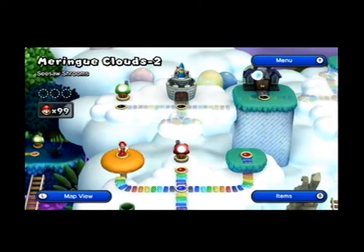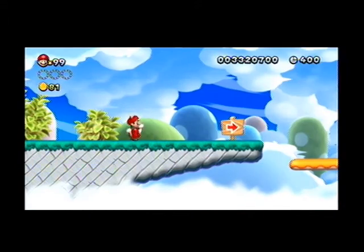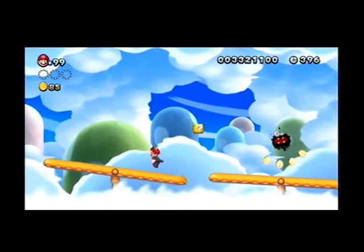Off to the left we have Meringue Clouds 2, Seesaw Shrooms, and in this level we need Yoshi. So it's a good thing that Yoshi's going to come pretty quickly.